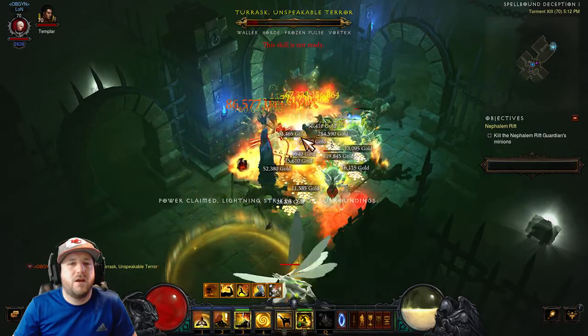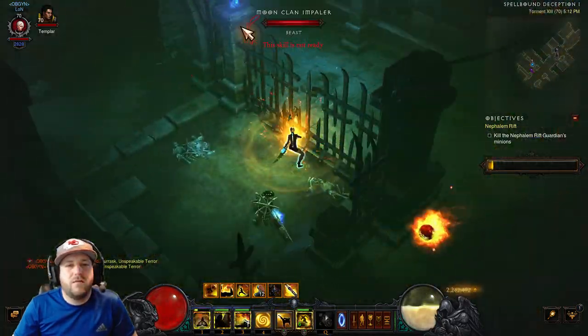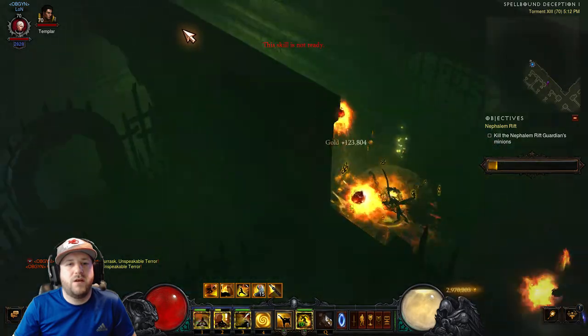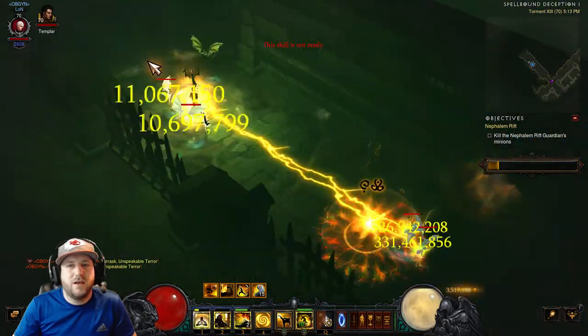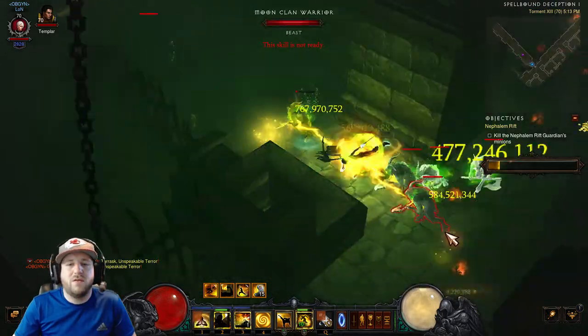Let's give you a little run here. Starting right off with the pylon. Once Ingeom procs, I can just run and run to find my next elite pack — this is all Dashing Strike with Ingeom proc. It looks like I've found the most empty prison map I've ever seen, but that's all right — you'll still get an idea of what the build can do.